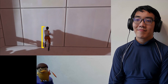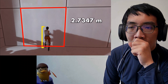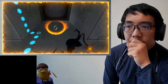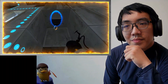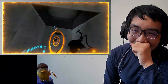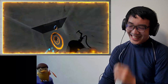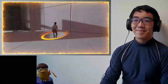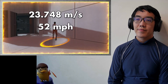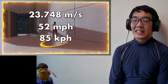Using Chell as a ruler, we can measure the size of these panels in the room and find out that they are 2.7347 meters tall, which we can use to figure out our top speed. All we have to do is put one portal over the other and use them to reach our tippy-top speed, see how far we travel in the space of one frame, and BAM — we'll figure out our top speed: 23.748 meters per second, or just over 52 miles per hour, or 85 kilometers per hour.